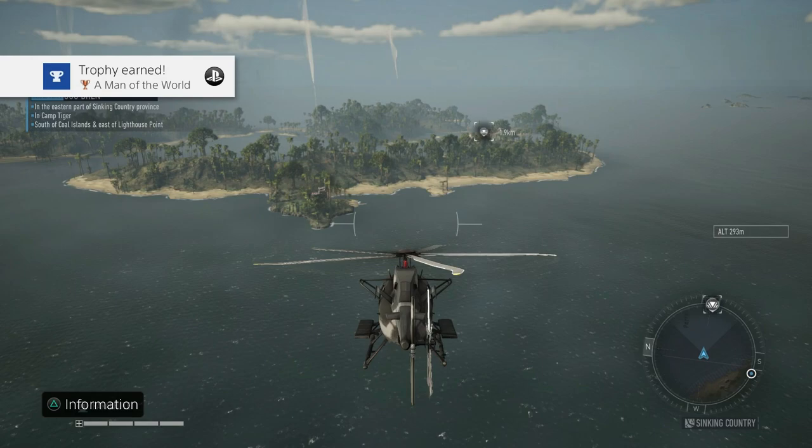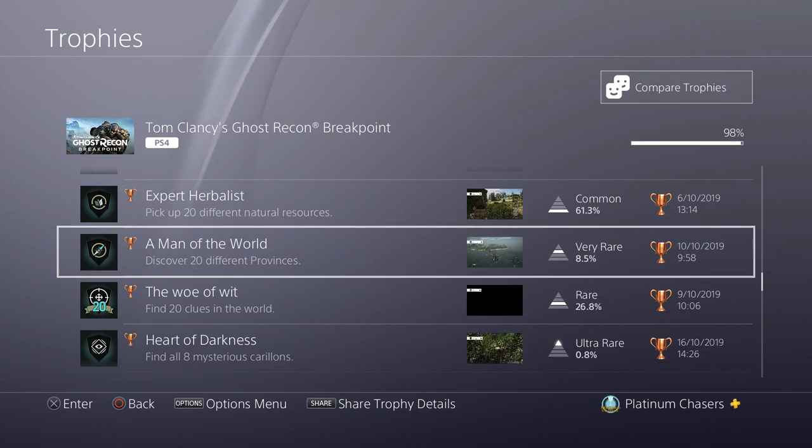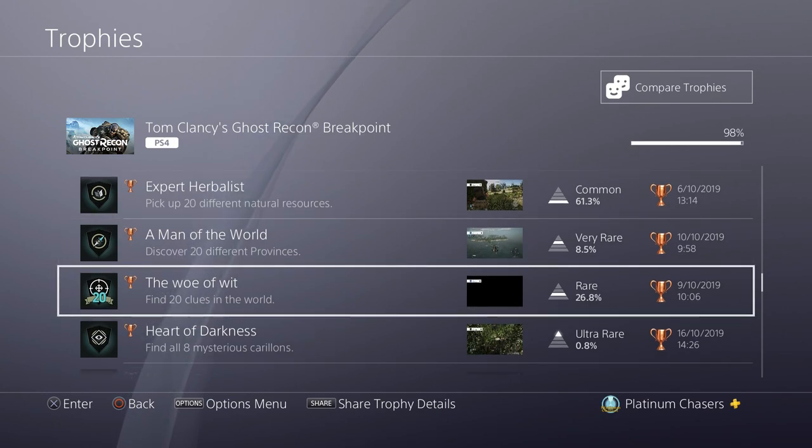Discover 20 different provinces. You can do this in a helicopter — I wasn't even trying to do it, I was just trying to find all the blueprints and I naturally got it. The islands are broken up into provinces and there are more than 20. You don't need to land in one — you just need to fly through it and it will say at the bottom of the screen that you've discovered a new one.